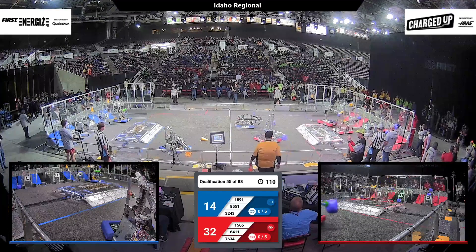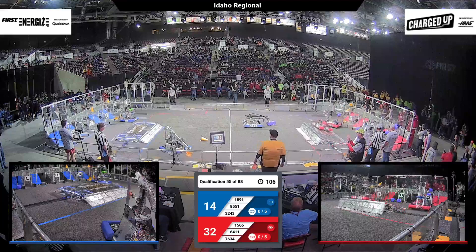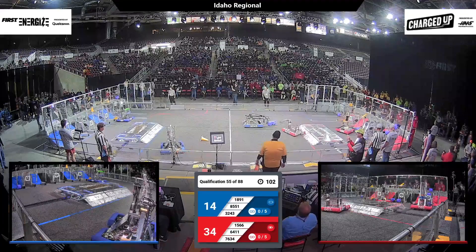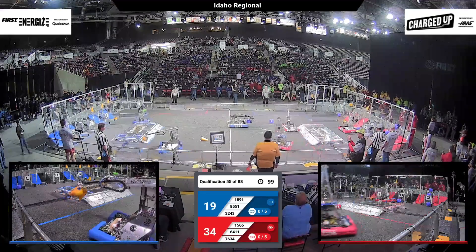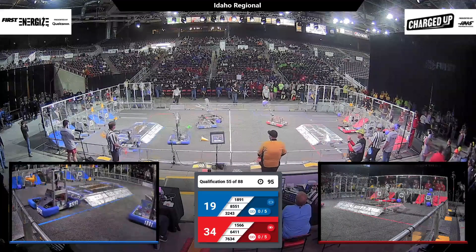Having a little fight with 3243. 6411 is going to get a cube dropped off. They're going to go pick up another object. 7634 is going to get a cone dropped off in their high node, or maybe one of the lower nodes — we'll see. 1891, the Bullbots, they just dropped off a cone over on their side.